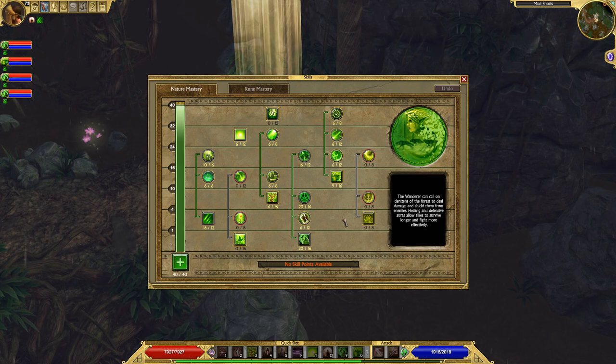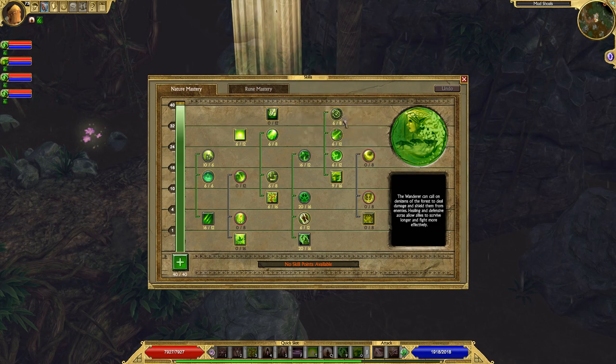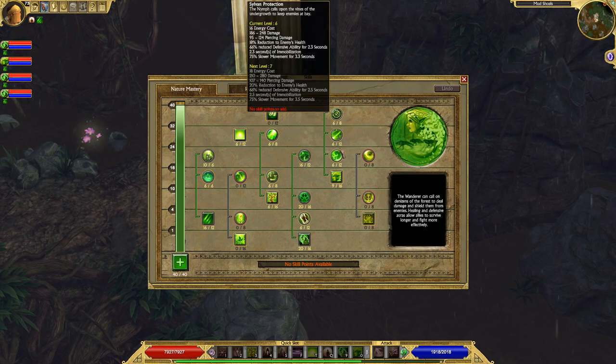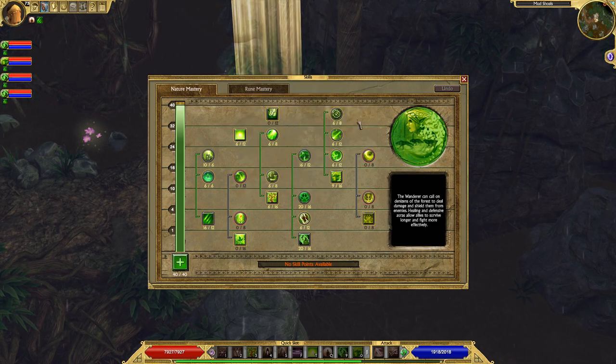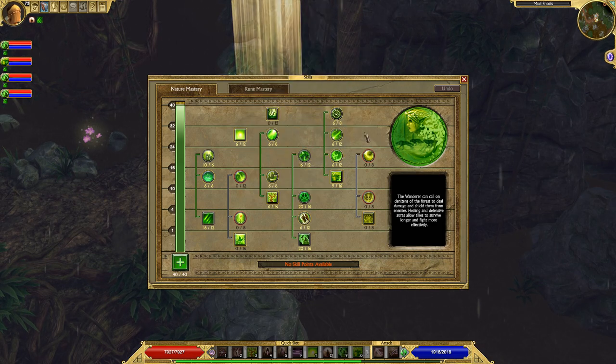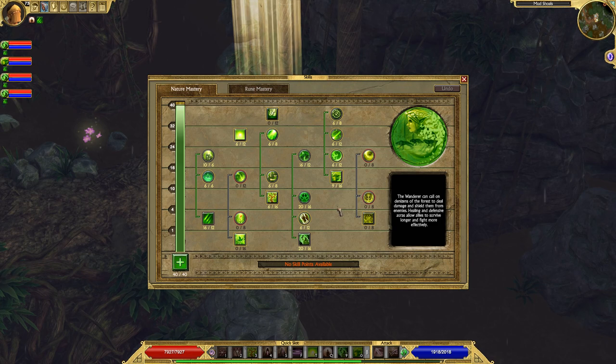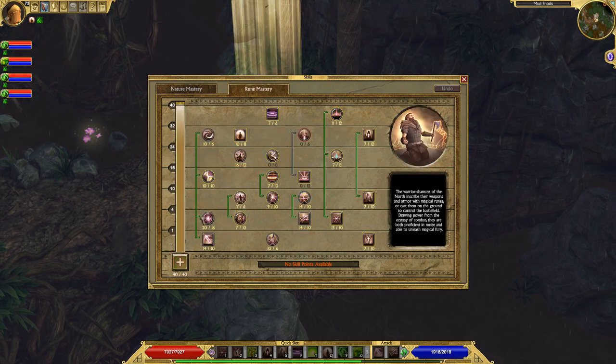If you just get one point into the Nymph and the passives and then you get a lot of plus-skills, that'll carry you almost the rest of the way. As you can see, I got plus five to all of my skills, so with one point I already get six — I'm halfway done on a lot of these passives. I skipped Plague completely because I already have too many abilities to hit and I don't need to add another one.